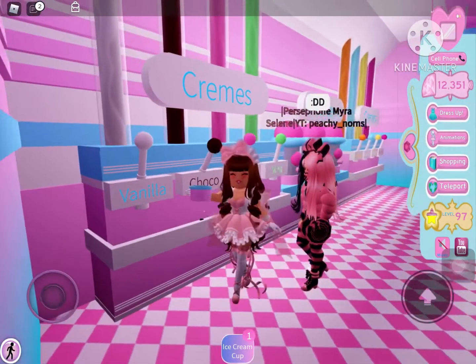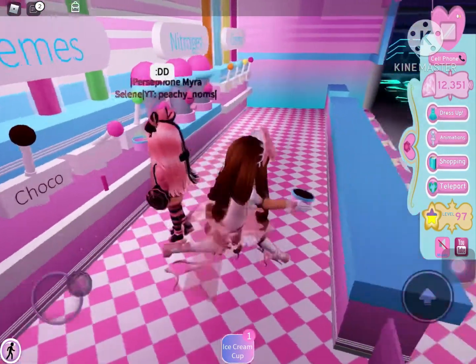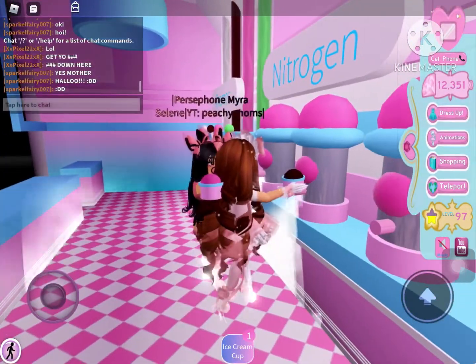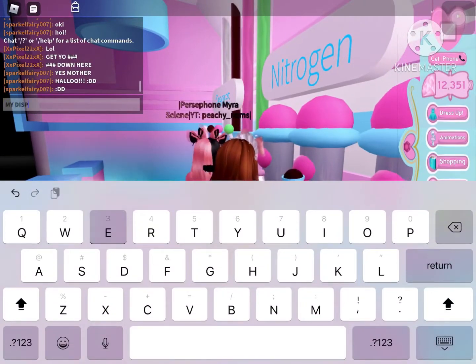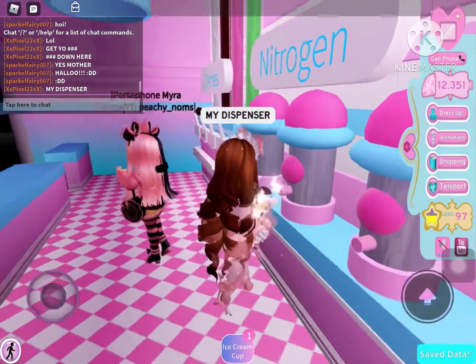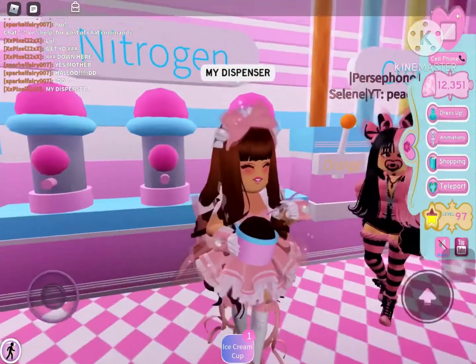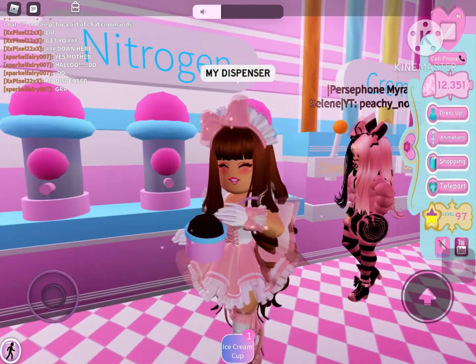So you can pick any flavor that you want. Then after that, you can click on the nitrogen — one of these tubes — and then wait until your ice cream blows up. Then they'll give you a spoon and you can eat it. It's completely free, so that's the good thing about it.